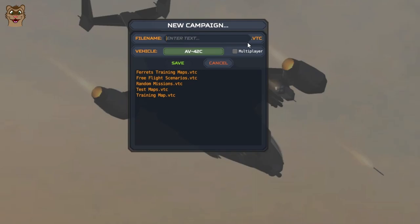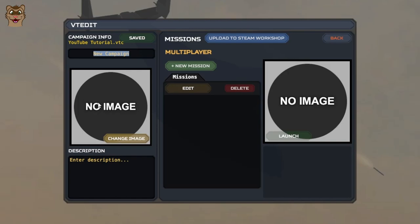First we have our file name — I'll call this 'YouTube Tutorial'. If you are playing a single player campaign, you select the vehicle type here. If you want it to be a multiplayer campaign, you tick this box and the vehicle type is no longer available, because you use the selection in the multiplayer spawn instead. Once saved, we can give the overall campaign a name — I'll call it 'Tutorial' — and give it a description: 'A tutorial for YouTube'.